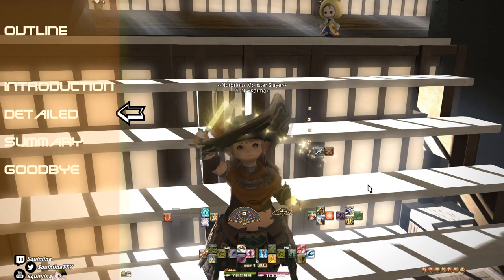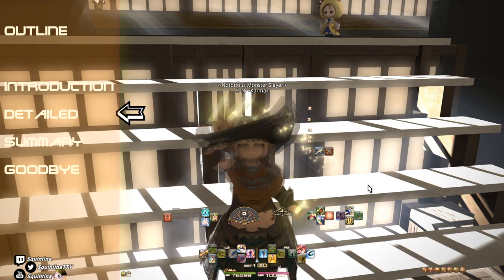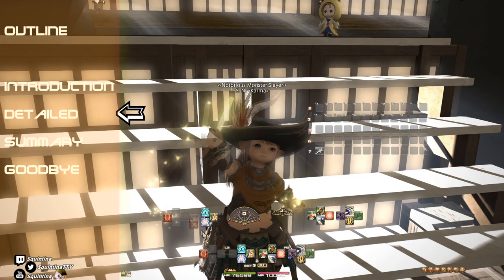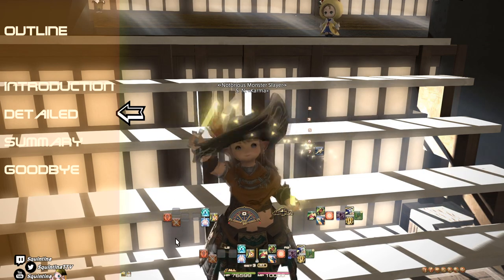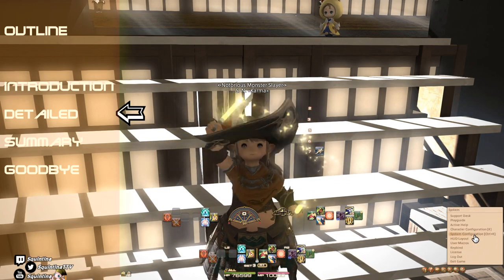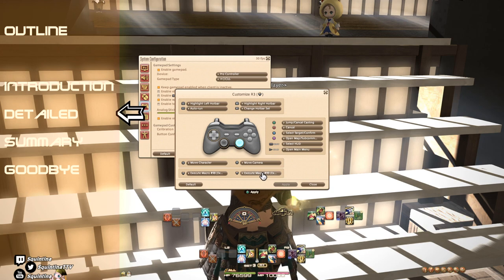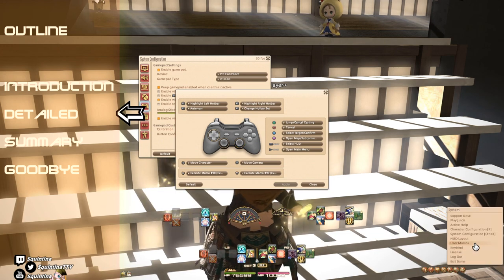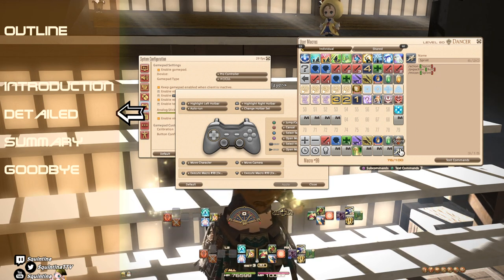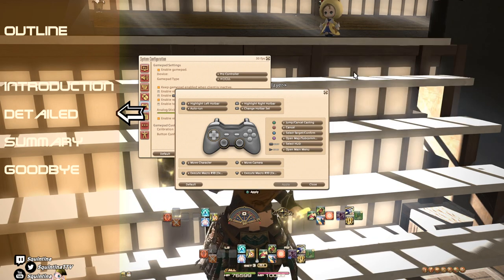When it comes to Dancer, everything is on the primary and the double. You can see your abilities for battle at all times, no problem — and honestly, it's really great. Limit Break has a designated slot on the double. And Sprint — for those of you who've seen my other setups, you know that I put my Sprint in System Configuration, Gamepad, Button Configuration. I have Execute Macro 99 on the right click, and Macro 99 is my Sprint. It does not suffer from lack of skill queuing because Sprint itself does not have that, regardless of whether you use a macro or not. I've tested it.